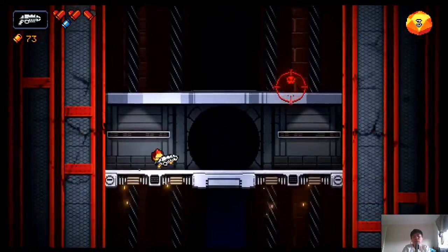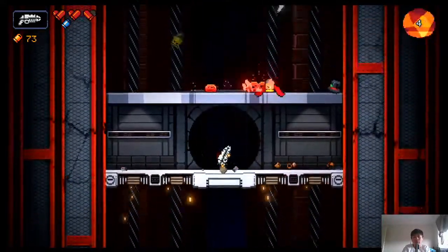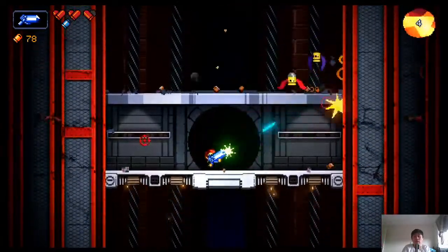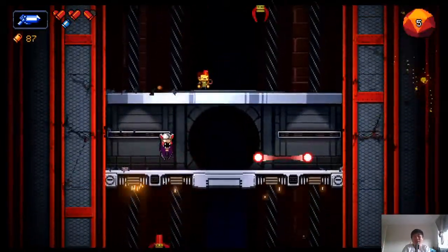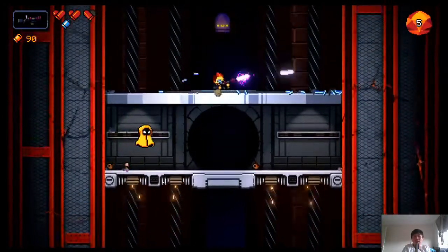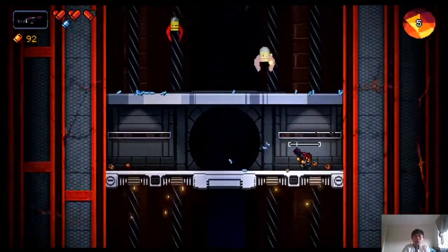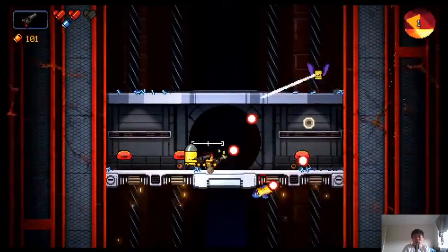We've got the Crestfaller, which is a pretty good gun — does damage and freezes. Let's try to keep our combo up so that when we get to the boss we're ready. Now the Luxon Cannon — also pretty good, easy to use, painful sound effects but you can't have everything. It's hard to decide if you want to dodge to the side or dodge up and down. It's definitely a lot more thought than the original Enter the Gungeon — takes more brain power and instincts. And I got hit, so there goes my combo.